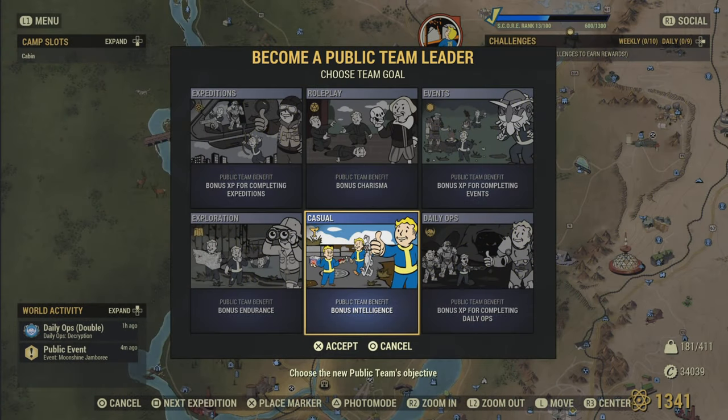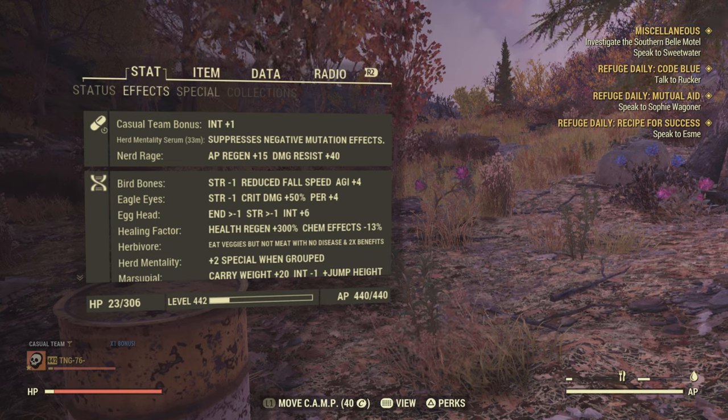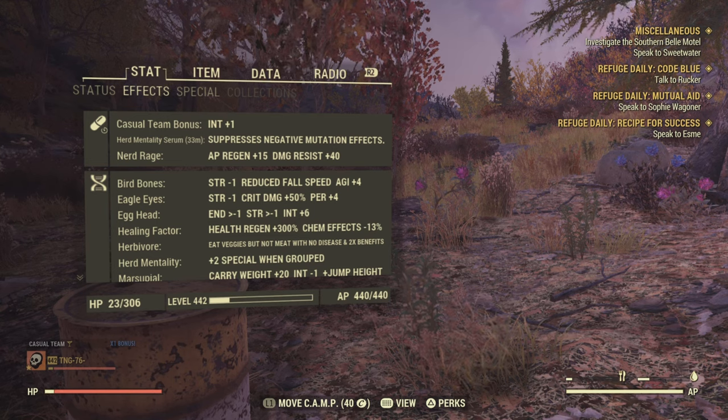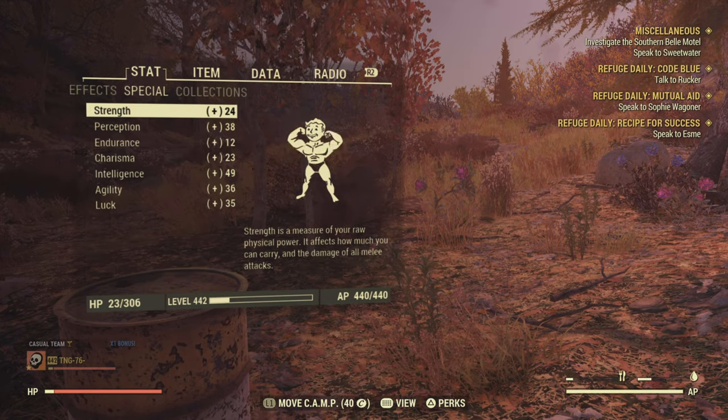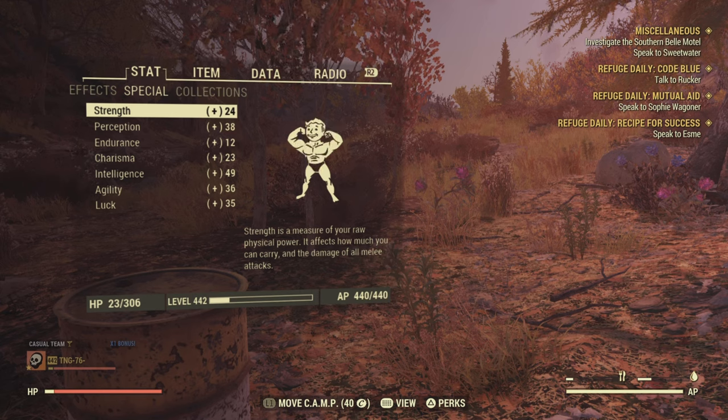So if we go into the world map and choose to create a new team, we're going to go for casual because we also get an extra bonus to intelligence. You'll see Herd Mentality has indeed kicked in, so we get another two points to intelligence. Absolutely beautiful — we're now up to 49 on our intelligence SPECIAL points.